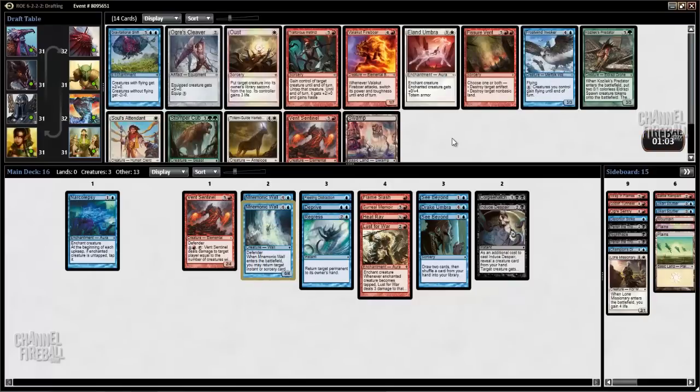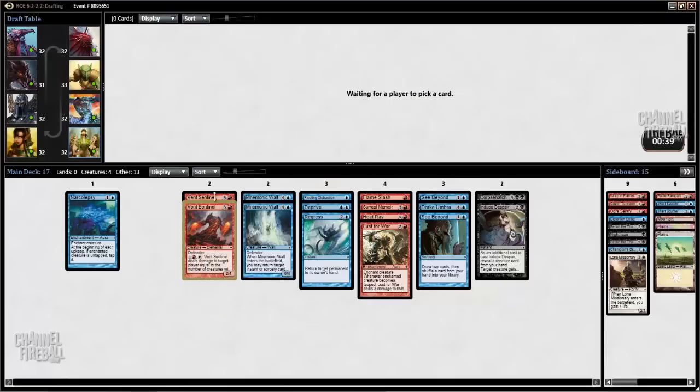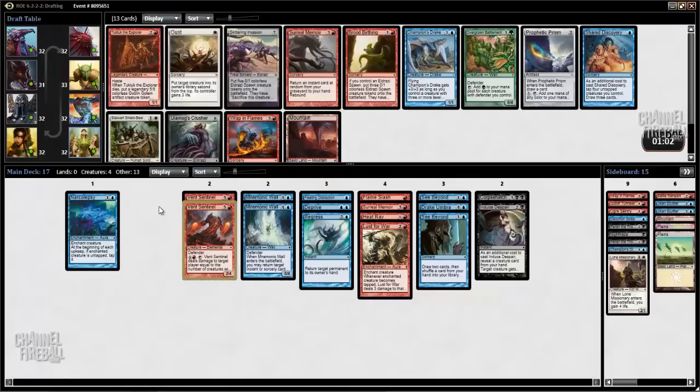There's a Vent Sentinel, so we could use that as our win condition. Frostwind Invoker — I think I'd probably rather Vent Sentinel people than Frostwind Invoker them. I'm pretty unhappy, but I guess I'll just take the Vent Sentinel. It makes our Induced Despair a little bit better if we can play it.